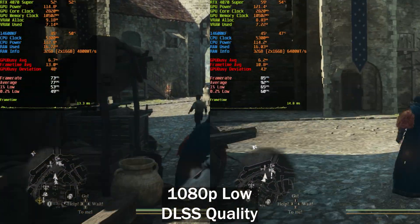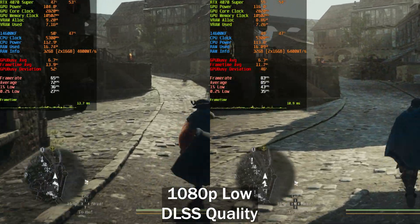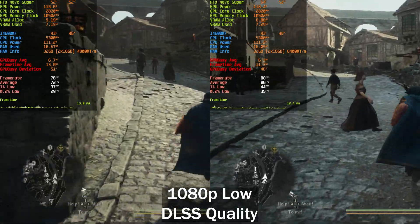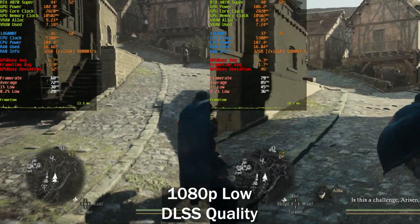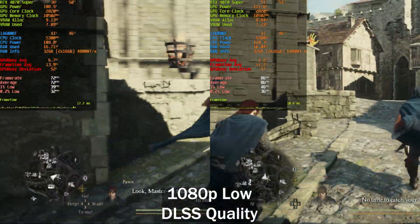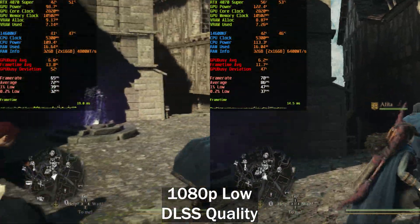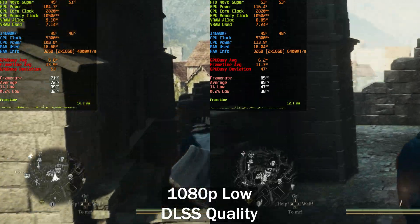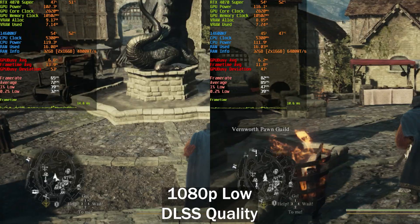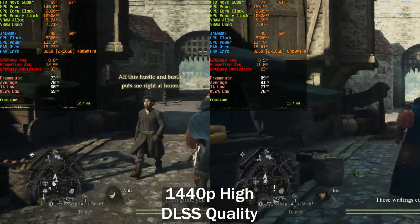Next up we've got Dragon's Dogma 2, running around in the main city which is extremely CPU-bound. You can see that the lows aren't that big of a difference, though we are seeing around six frames per second higher on the 0.2% lows. The biggest difference comes in the form of the averages — we are getting around 13 to 14 frames per second higher on the faster memory when we are very CPU-bound in this game.